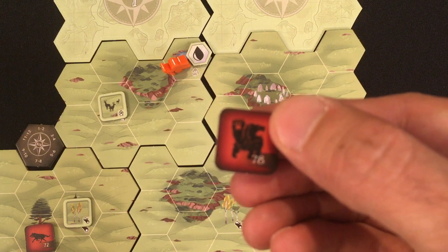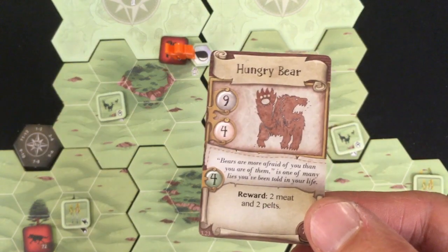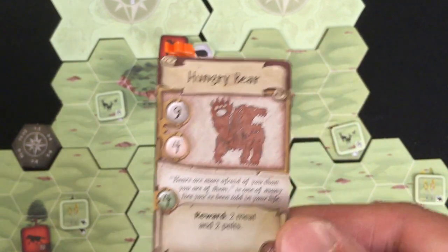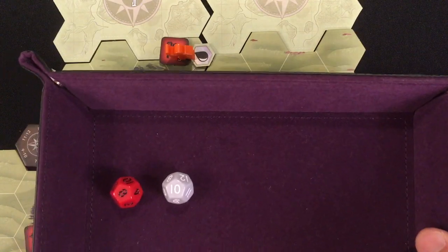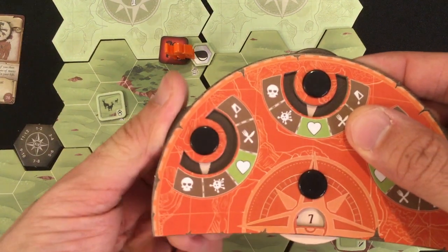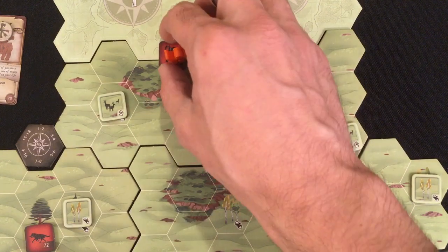Of course it's a bear. Hungry bear — I need a nine to hurt him, he only needs a four to hurt me, and he's got four life. I got a ten so I did hurt him, but he hurt me too. Me hurting him doesn't matter much with four life, but him hurting me is terrible. The bear has one damage token and I have to scroll one of my damages to the unhealable one. Bad start. The bear retreats since he rolled an eight — going straight down.